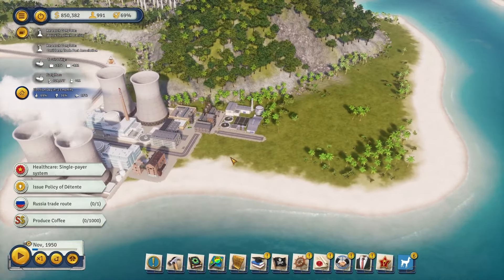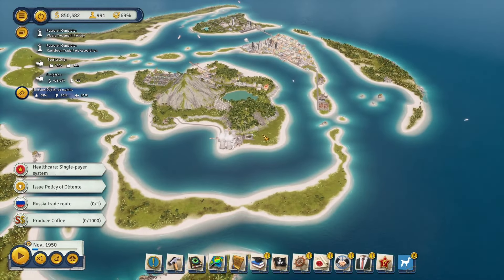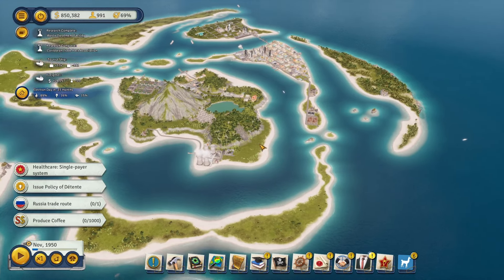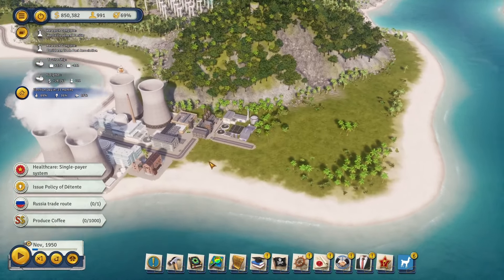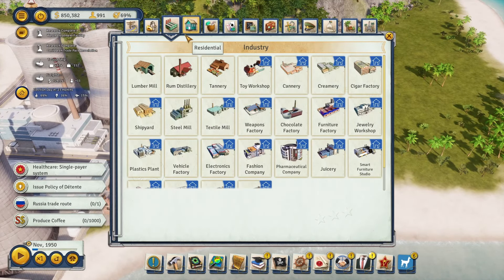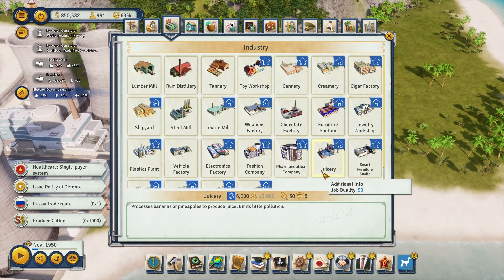We don't need to do all that right now — I want to get this industry area finished so we don't have to worry about it anymore. Then we'll move on to the downtown area for the rest of today's episode.